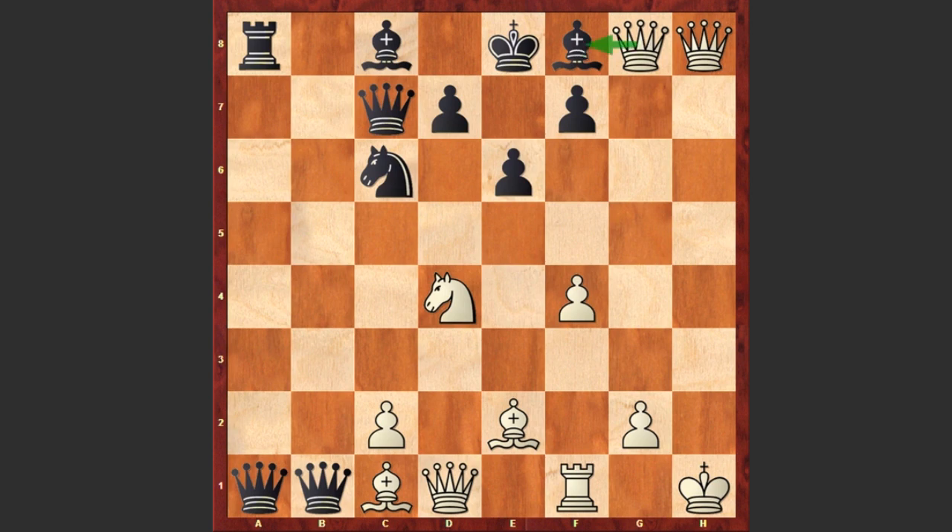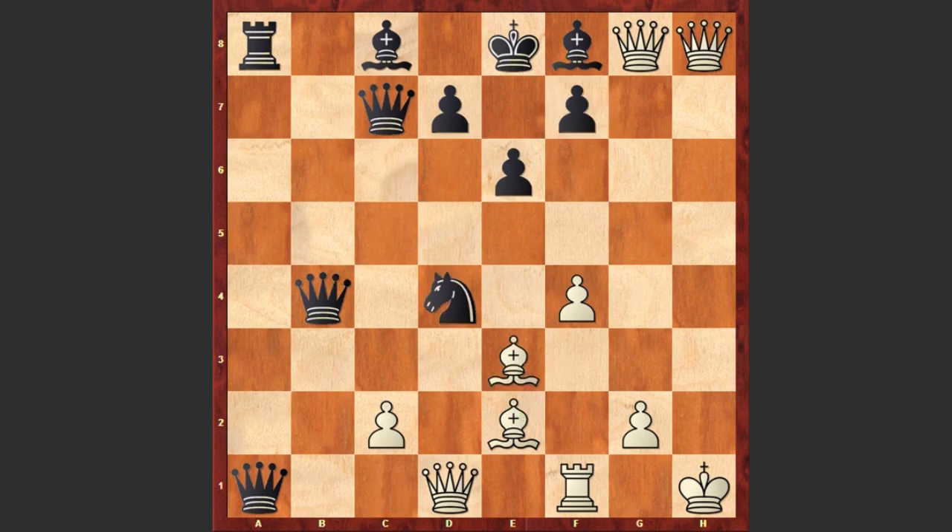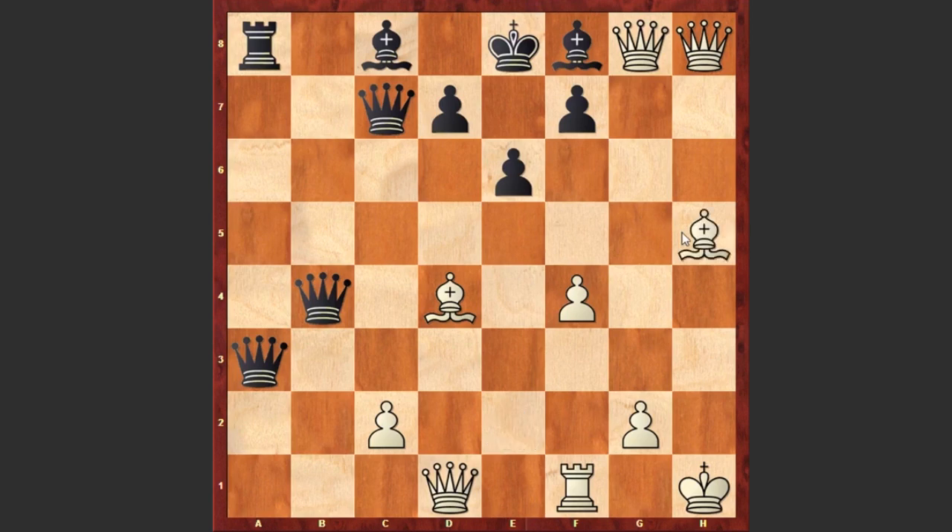Right now white is threatening Qxf8 checkmate. Qb4 — the queen is coming to protect the bishop on f8. Be3. Well, actually again it was not too late to play Bh5, but instead we see Be3. Nxd4, Bxd4, Qa3, and Bh5 — finally we see this aggressive Bh5 move targeting the pawn on f7.